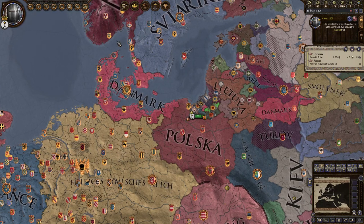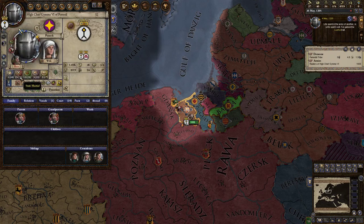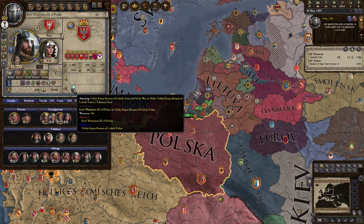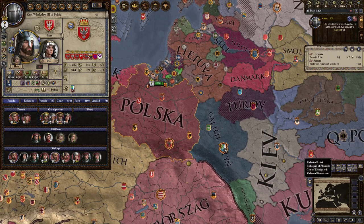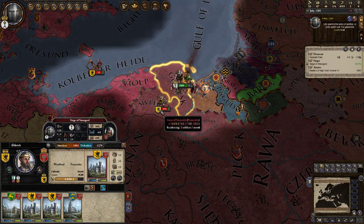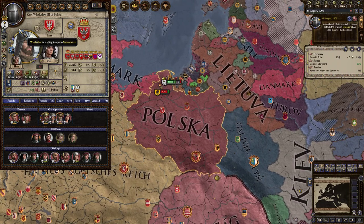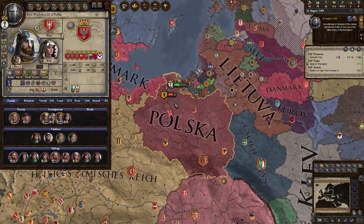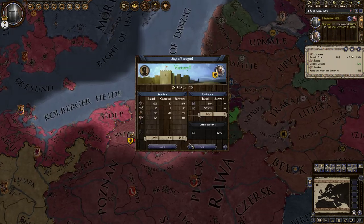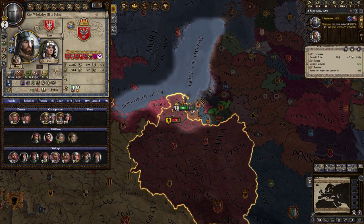I would love to do some conquesting here, but we need some more prestige, which means that I want to raid, which means I am in a bit of a pickle. I want the prestige, the money, and everything else from looting the Polish lands — they have given up their ancestral faith of the Slavic believer. Where are your troops, buddy? He's not coming our way. If you see somebody leading an army, you can click on it and it will show you its exact location, even if it were on the other side of the world.